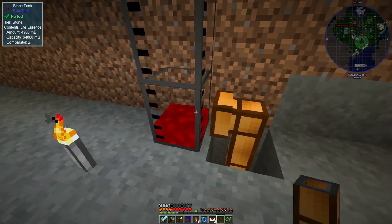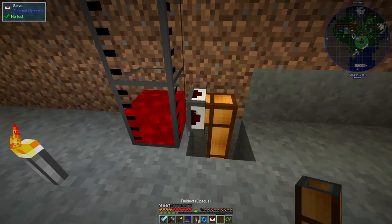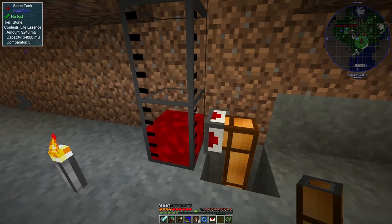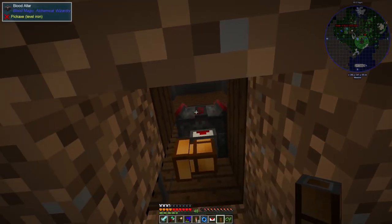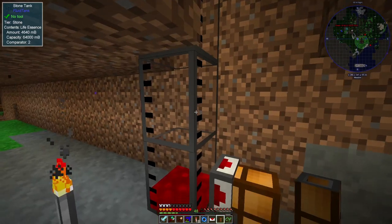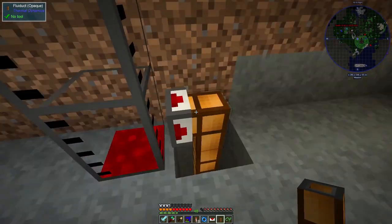That's filling up from the other end, which is bad. So I need to put a servo on there and program that like that. There we go. That's now pulling the blood out of the altar at the top, into the pipe here, which goes into the tank, and then from the tank it's being pulled out into this pipe that goes off to the rest of the system. So that's now good.